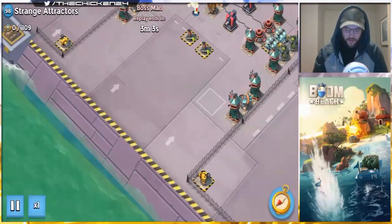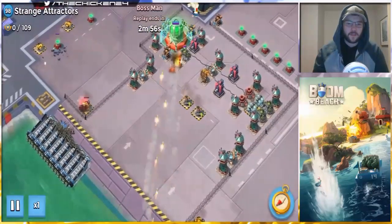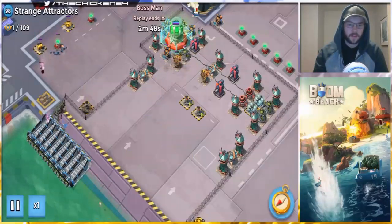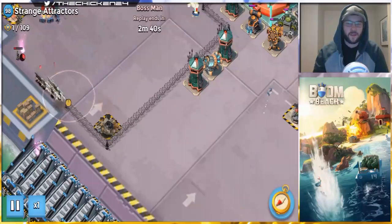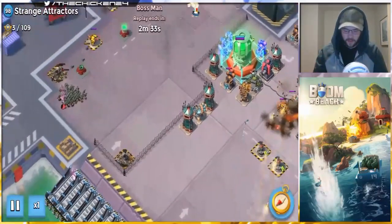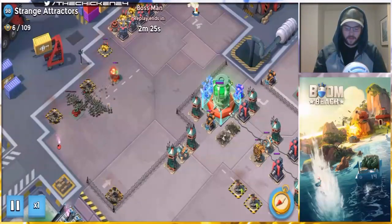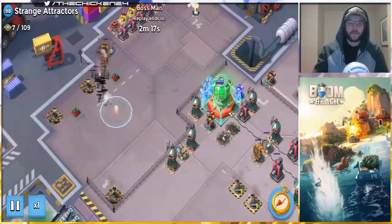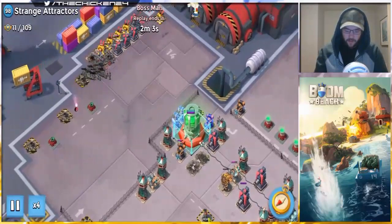We got Strange Attractors again. He's going straight out with the Grapplers, and he is going through the barbed wire. He only needs one med kit — that's not a big deal. I wasn't sure if it required multiple med kits since I've seen people on YouTube use several, but I think that was just because they had a long line of Zookas and one med kit wouldn't cover them all. So we see right there that you only need one med kit to get through the barbed wire.